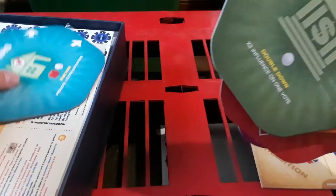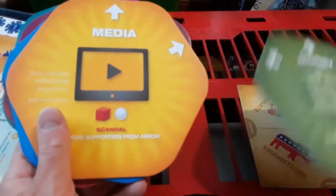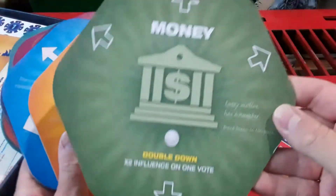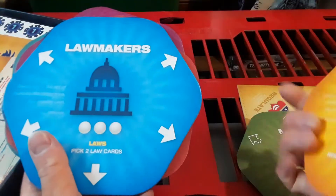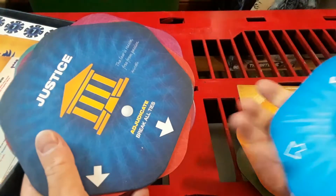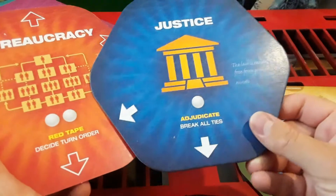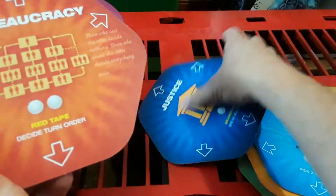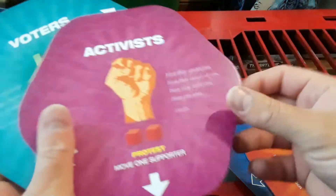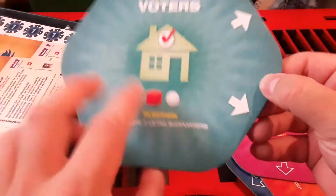The various different groups are: you got money, which they have front and back, media, lawmakers, justice, bureaucracy, activists, and voters.